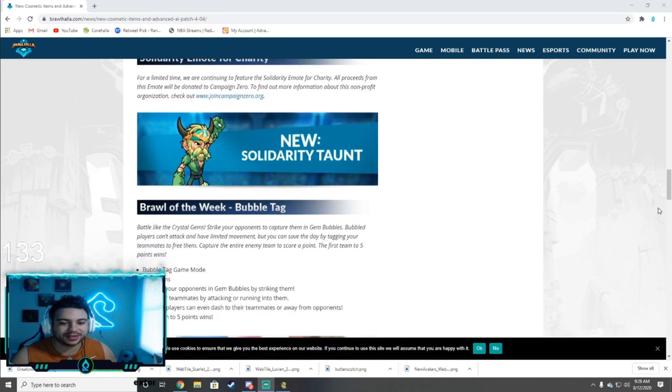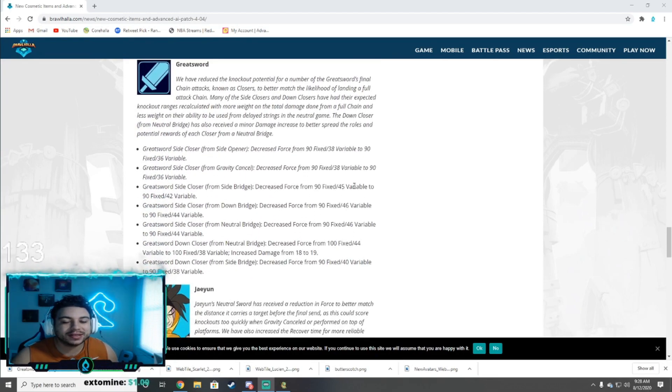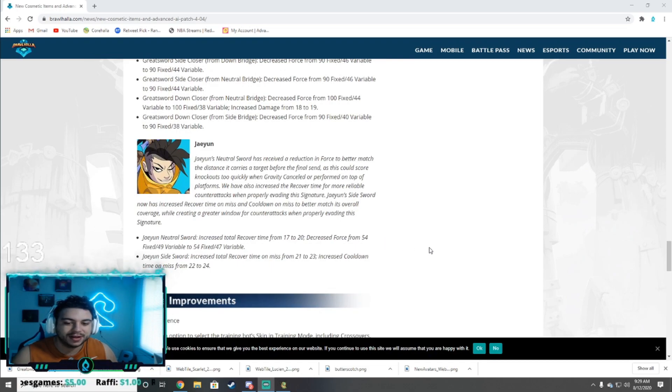Last but not least, we did get a nerf to Jaeyun and the greatsword. Without going into all the variables, basically the greatsword speed is all the same — it's just the force. The knockback from greatsword has been reduced; if you play greatsword a lot you're definitely going to notice it. Jaeyun has also been nerfed a little bit — decreased force and a cooldown added so he can't spam his side sig with the sword.